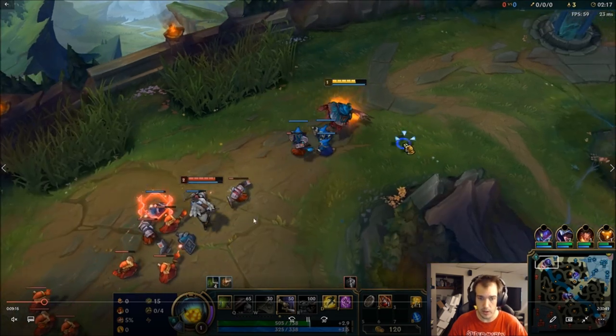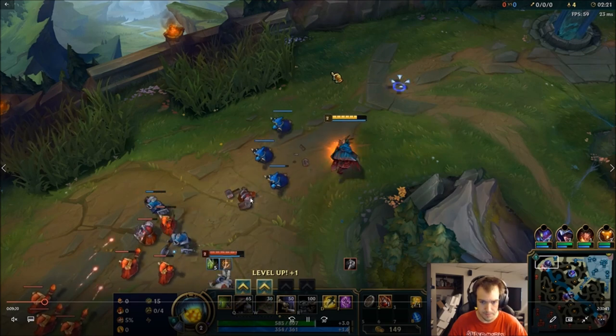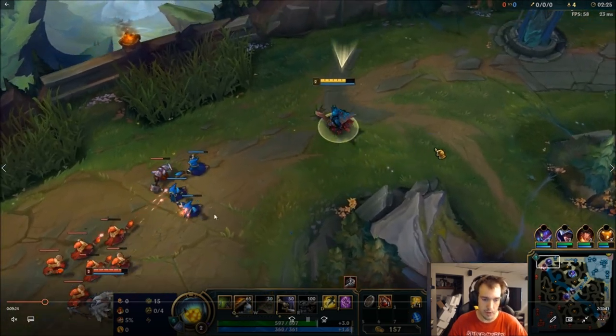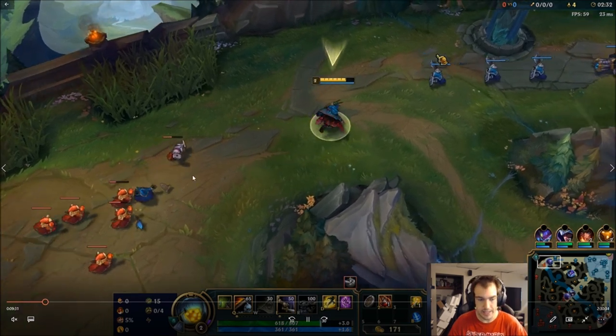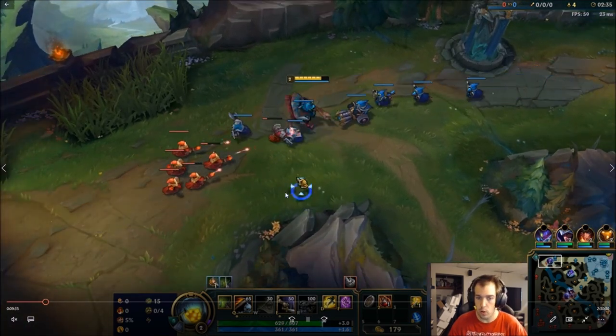As we're watching this, Quinn's level 2, so I've got to play a little passively. I take Doran's Shield here. I'm going to get Q here. Like I said, we're waiting for Quinn to vault — if she vaults, she has no way of getting away from us if we still have our Q up. So that's what we're looking for: baiting out cooldowns.